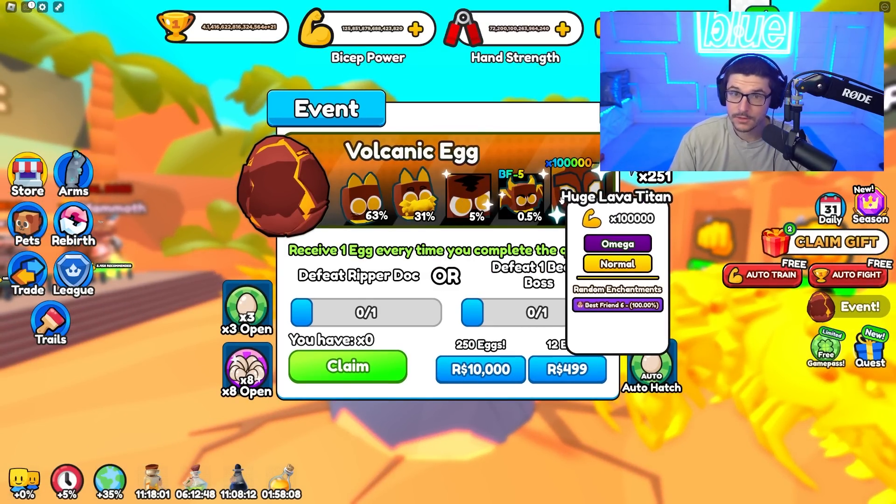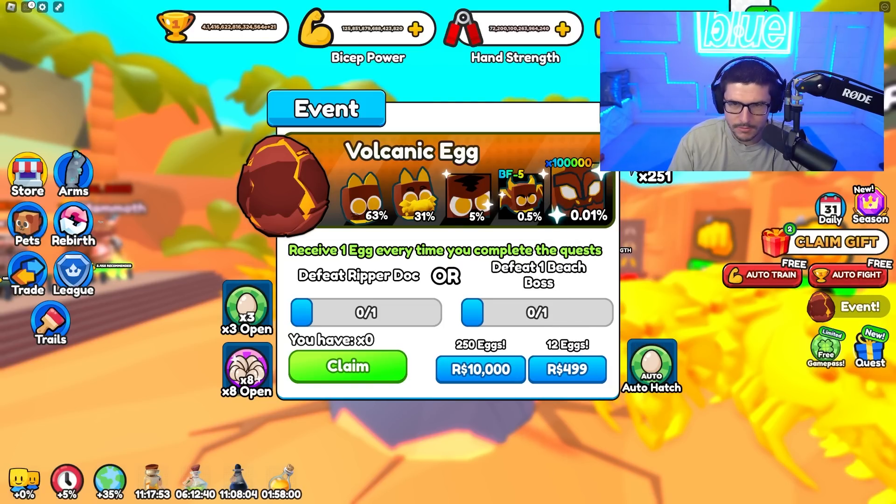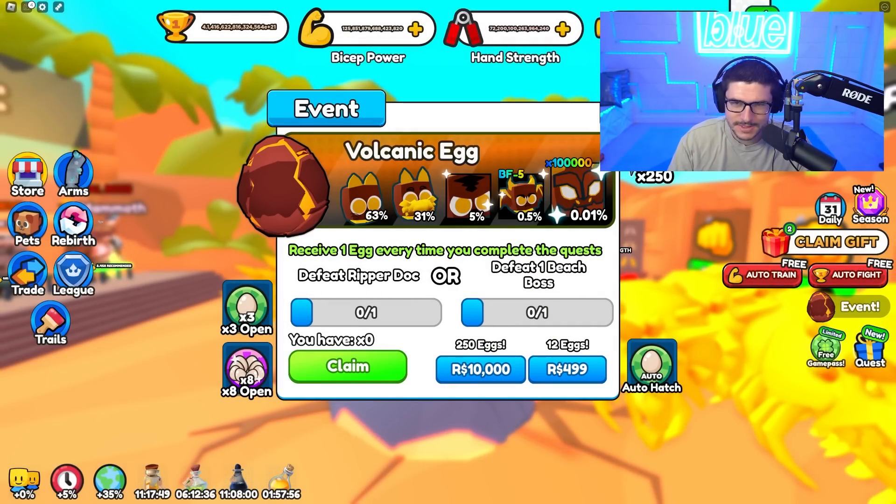There's also this event — the volcanic egg and the huge lava titan, which is insane. It has best friend six and it's a hundred thousand power. I also have all these to open — and I have all these extra frost eggs that don't even matter.